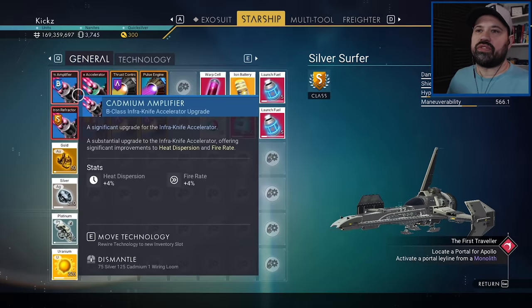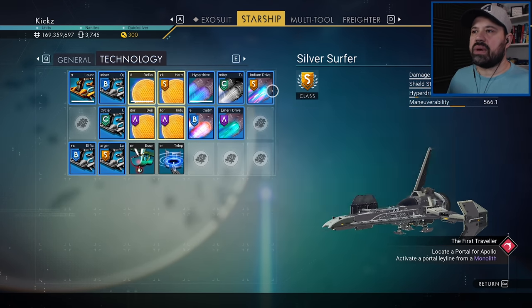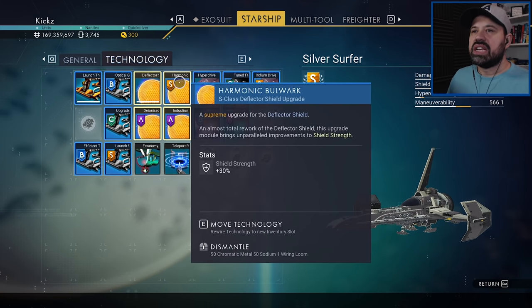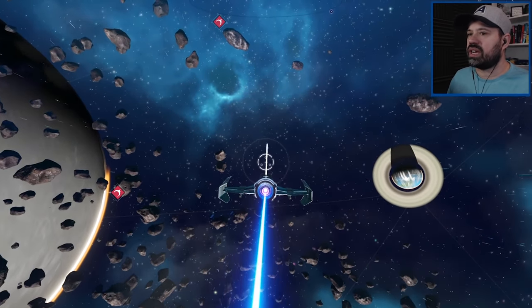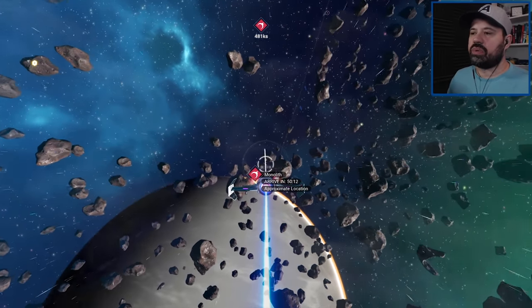It's not the fully modded-out ship — we just have a couple of thrusters, an Infra-Knife, shields, basic thruster upgrades, a hyperdrive with the yellow-red-green system, some scanners, and the teleport receiver. It's very basic, doesn't have a huge range, and that's absolutely fine. For big travels we'll use our exotic, but for browsing around the local system it should be fine.